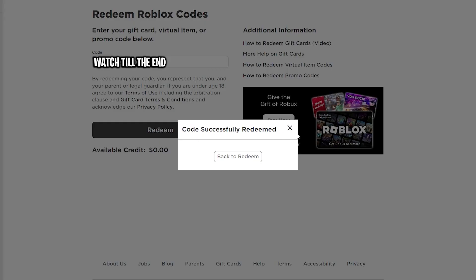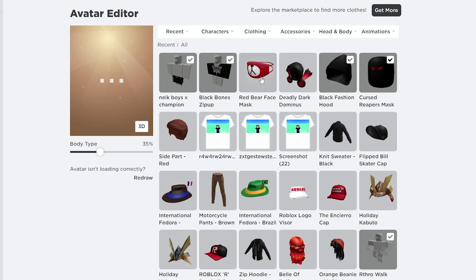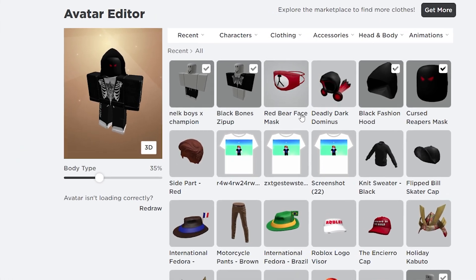After I tapped in the code and redeemed it, it said 'code successfully redeemed.' I was actually surprised. I went and checked my inventory to see if the item was available, and this is what I found — the item was really available in my inventory.